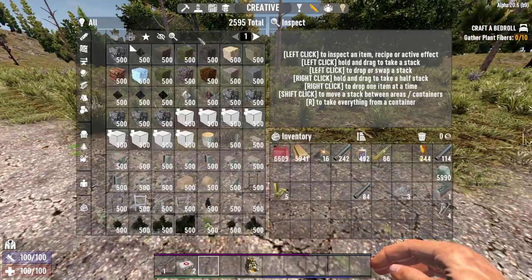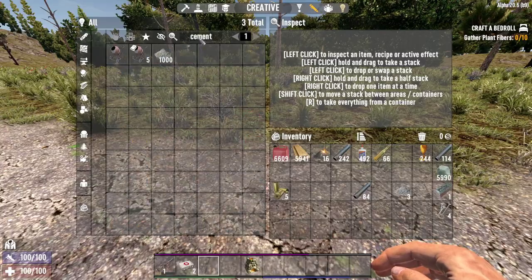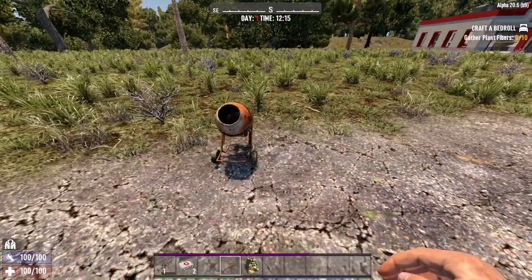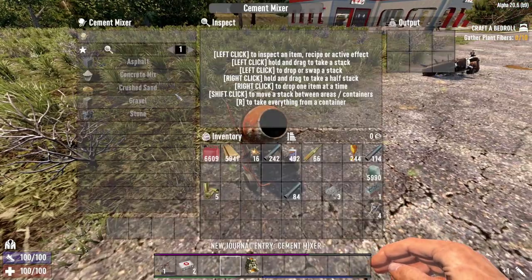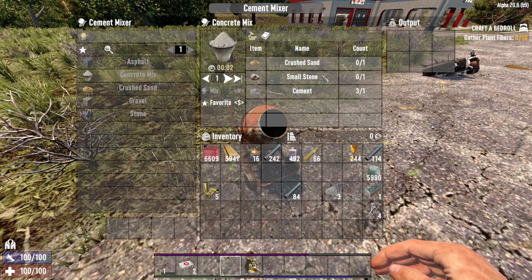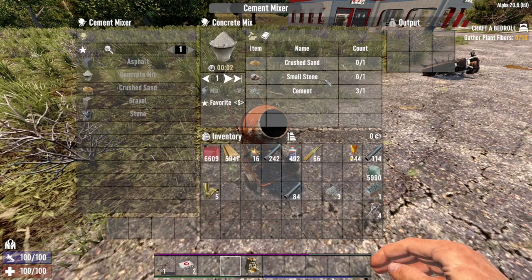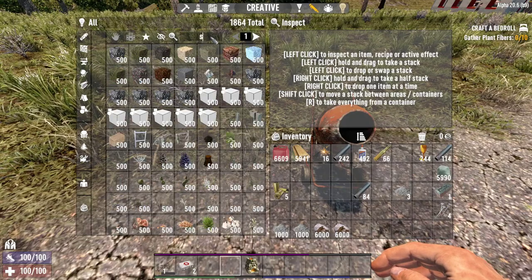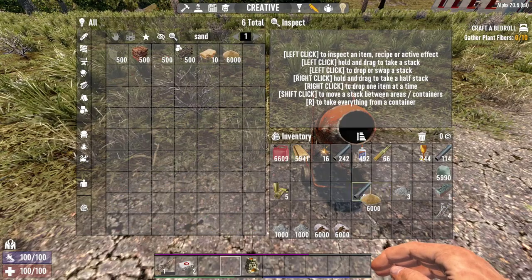Let me grab one from the creative, and at the end of the video I'll show you what materials you need to craft one. Believe me, using the cement mixer is goddamn easy. You just need to have the materials in your inventory and that's it. I'll give myself some materials from the creative — let's have a look.